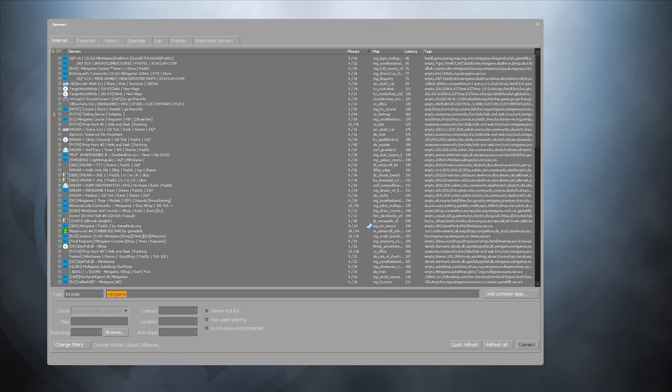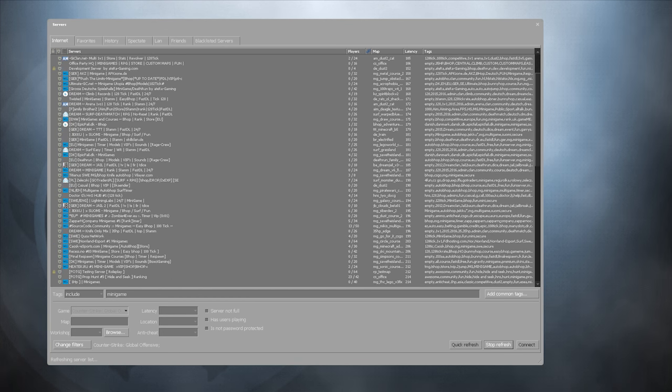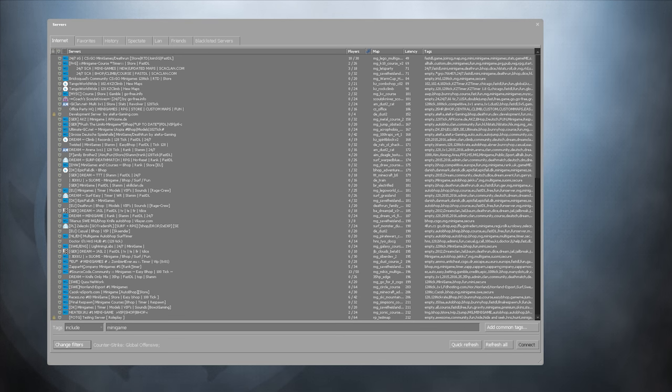Let's find a server here. The way this works is you simply type 'minigame' into the search bar and then click refresh all. That brings up a list of all the servers with minigames, and there's quite a lot. We're going to sort them by latency so that we get a nice server, and here we go — we've got one already that's very low ping, and it's a Lego multi-games.